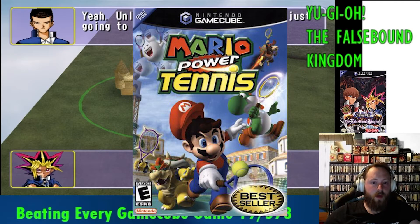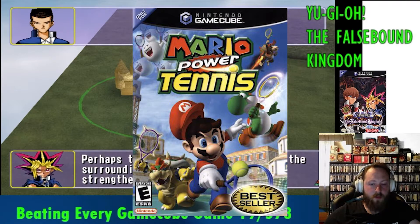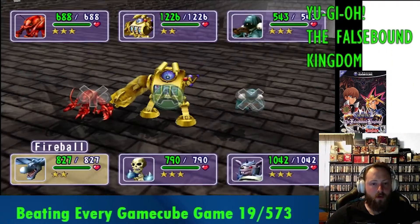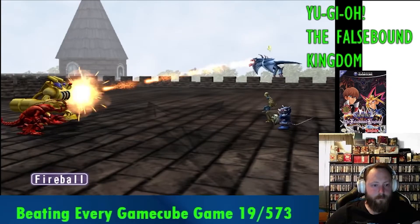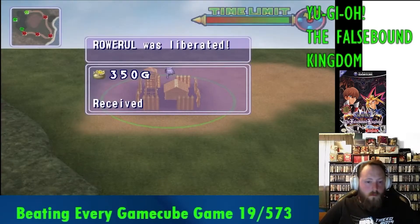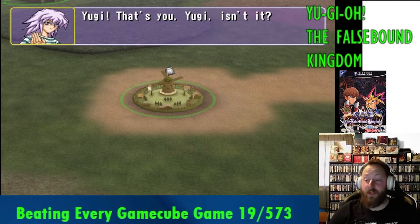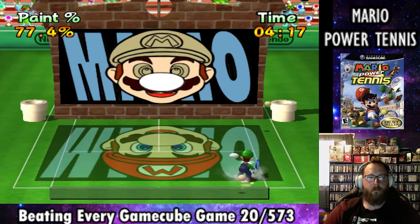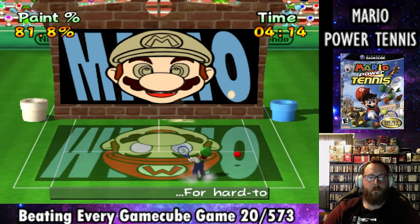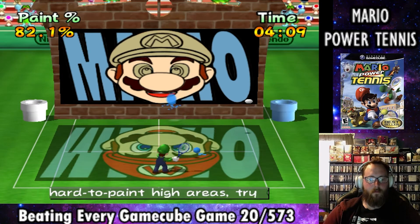Mario Power Tennis was released on October 28th, 2004, and was developed by Camelot Software Planning and published by Nintendo. This was a fun game, and I had a great time with some of the extras it had to offer. Before we get started, make sure to like this video and subscribe if you're new. Without further ado, this is my experience with Mario Power Tennis. We're going to go through all of the tournaments to consider this one complete, but first I want to show you one of the many mini-games it has to offer.